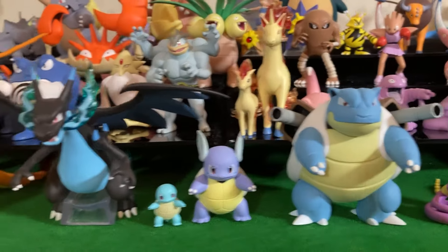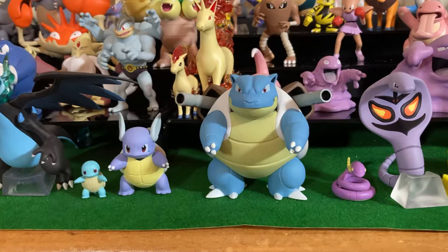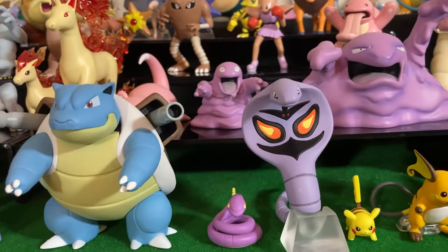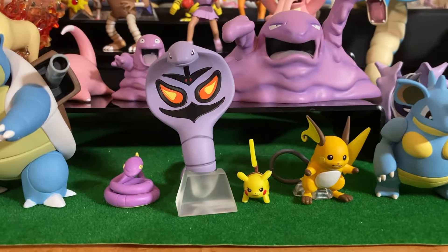Wartortle, Blastoise — really nice job on these figures. Here's Ekans and Arbok.